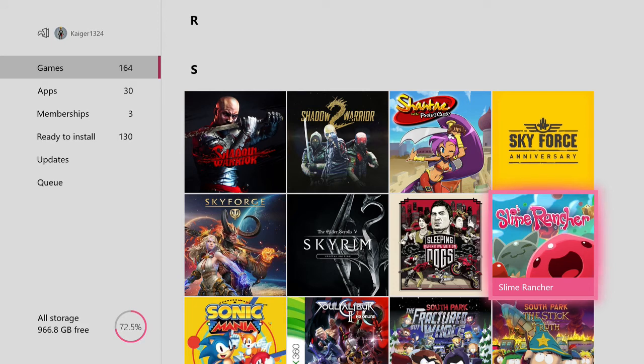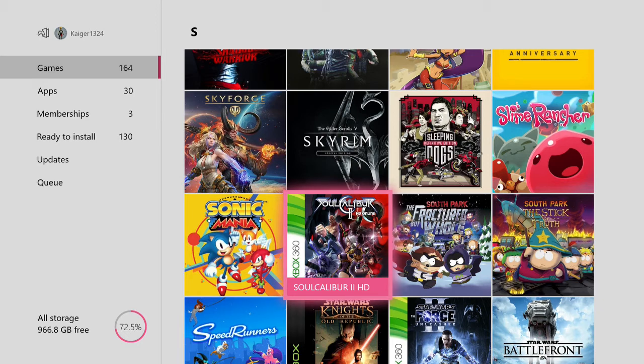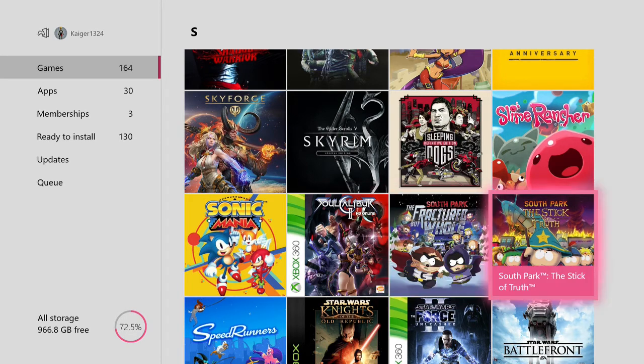Slime Rancher — an interesting game from what I hear. Sonic Mania — this is a great game if you're a fan of the original Sonic the Hedgehog games. Soul Calibur 2 — fantastic game. The South Park games — Fractured But Whole and The Stick of Truth. I love the South Park games and the show, and both games are really good.